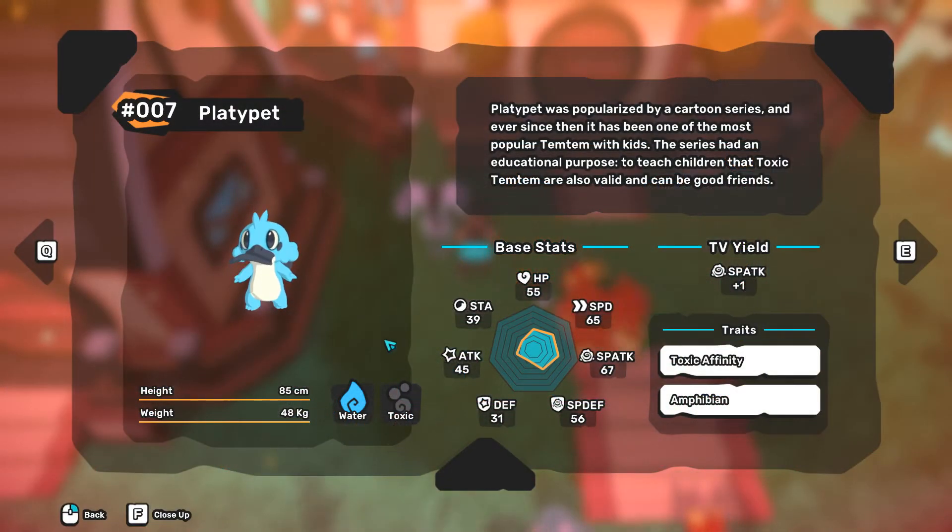Just be careful with one thing: Platypet is a toxic type, meaning that wind techniques are a threat to it. So avoid leaving Platypet on the field against wind Temtems.